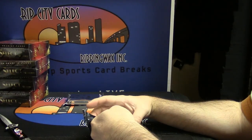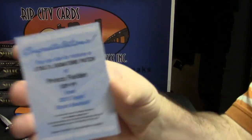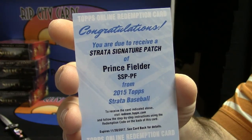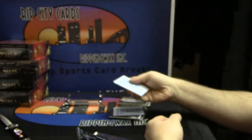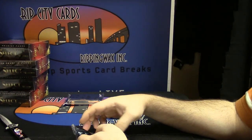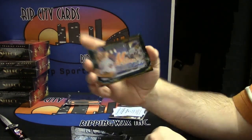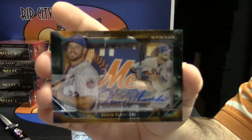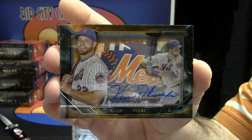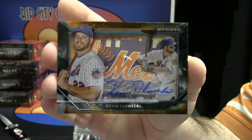Another Redemption — Strata Signature Patch, Prince Fielder. I've not seen that one before. For the Mets, one of those sweet looking fat cards for Kevin Plawecki.